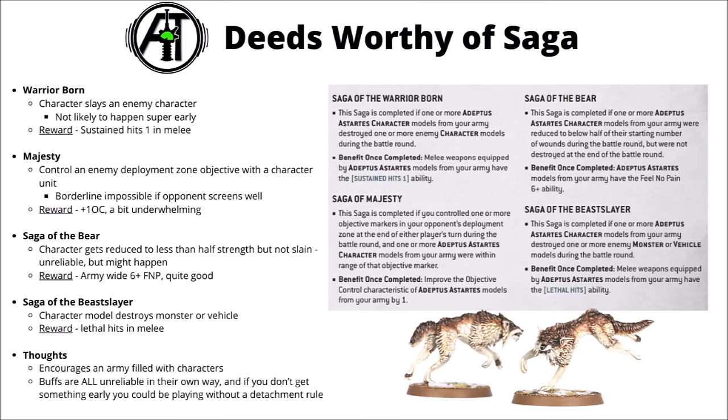Overall, if you are playing Champions of Russ, it encourages an army filled with characters. That's not too terrible as it often works quite well for Space Wolf units anyway — particularly the Thunderwolves, and also things like Wolf Guard Terminators or Blood Claws. By far the weakest thing is just how unreliable literally every single buff is. There's a good chance you never get the Saga of Majesty unless things are going very well. The Saga of the Bear is dependent on your opponent fluffing the killing of a character, and the kill-based Sagas probably won't trigger before turn two at the earliest.